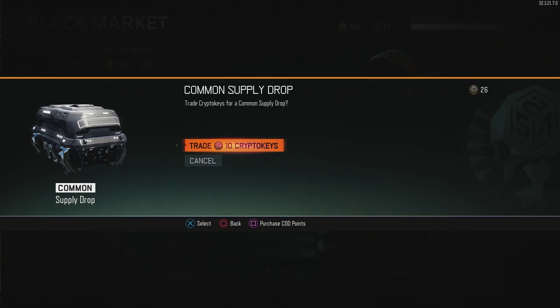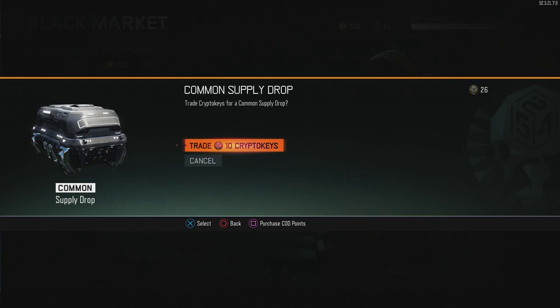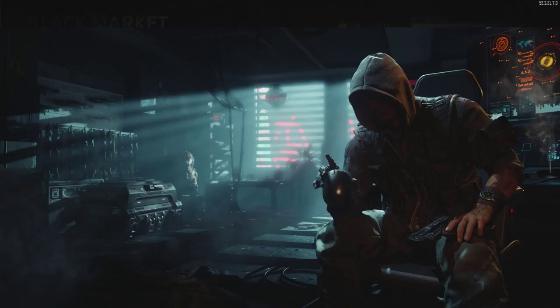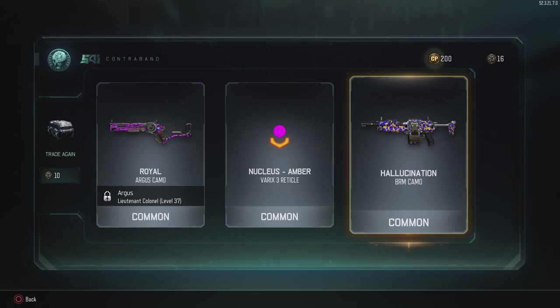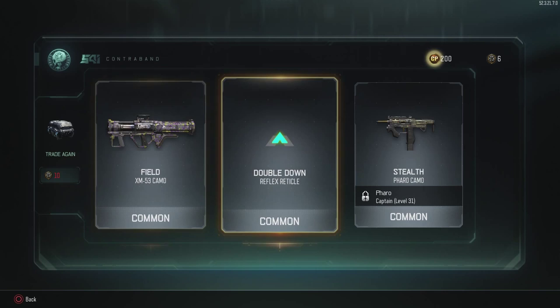The last two will be common supply drops — maybe I'll get something cool out of it. Either way I got brass knuckles and a butterfly knife, a few cool camos, and a ton of gestures. That is the final tally.